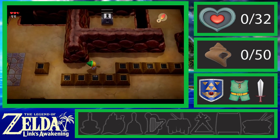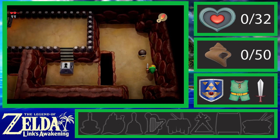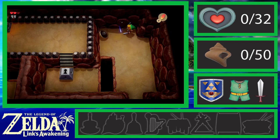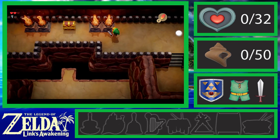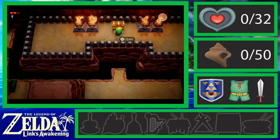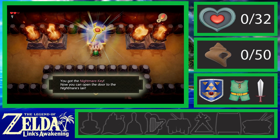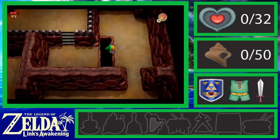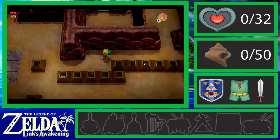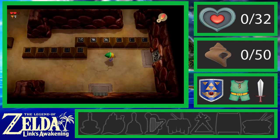What's up there before I go that way? Inside this chest is the nightmare key — that's what they call the big boss key for each dungeon you go through. Basically, you're in a dream and you have to fight seven or eight nightmares to wake up.